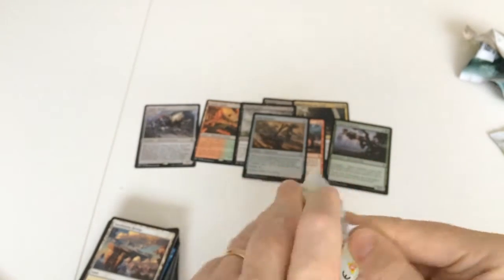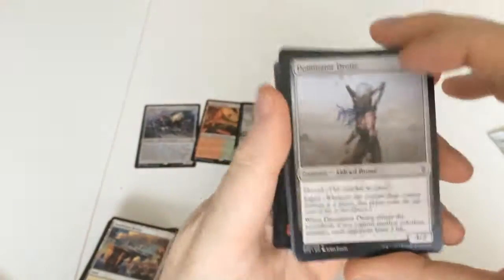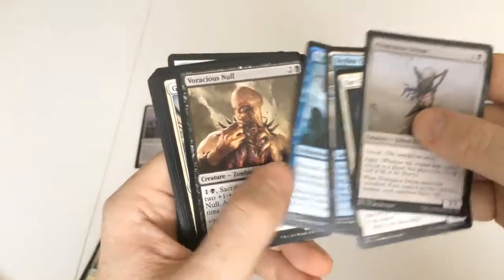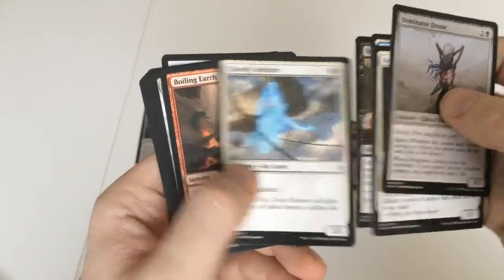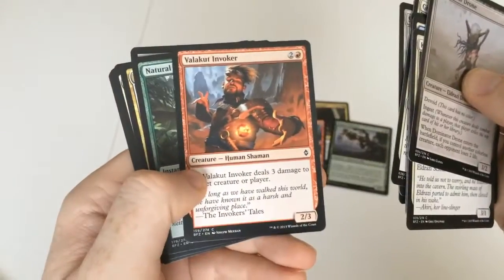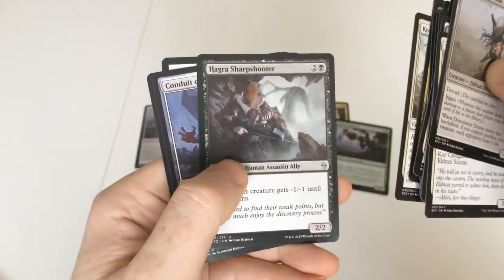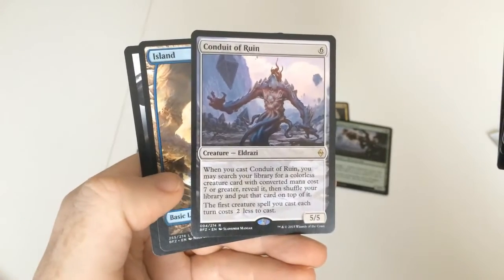We're over halfway through with no sign of the really expensive cards yet. We've got Dominator Drone, Core Castigator, Scour and Cascade, Tightening Coils — I do like some of the artwork, it's a bit grim but I like it — Voracious Null, Ghostly Sentinel, Boiling Earth, Scour from Existence — nice picture on that one — Valakret Invoker, Natural Connection, a Royal Sprout, Core Entanglers, Highglass Sharpshooter, and Conduit of Ruin — a 5/5 monster. No foil, but that's quite nice.